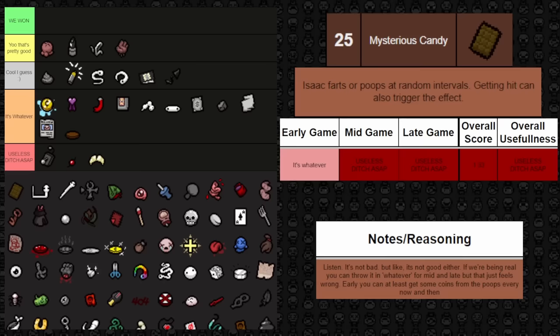Next up is Push Pin. It adds a 10% chance to shoot a piercing and spectral tear. So out of every ten tears, one might be piercing and spectral — you're never going to rely on that. On the upside it may hit one additional enemy. It's really nothing. I think I was being nice throwing this in whatever — it's basically useless. I'll leave the rating as whatever, but deep down I think it's useless. If you defend Push Pin, I don't know what to say.